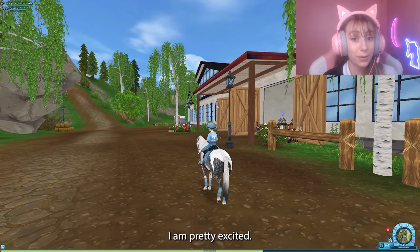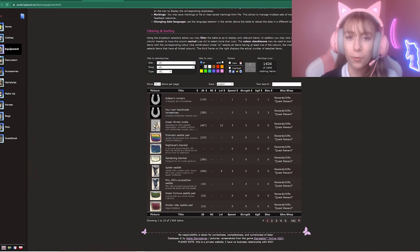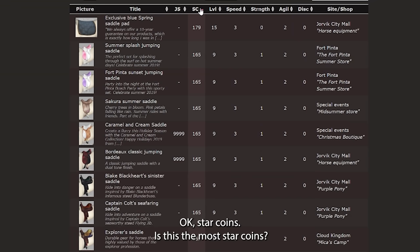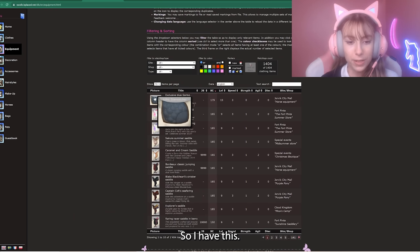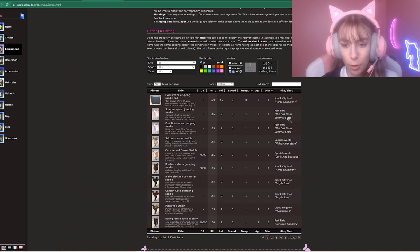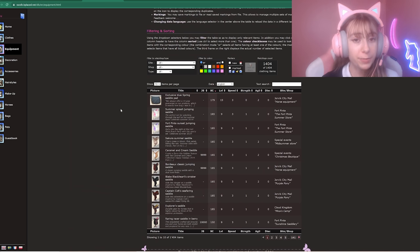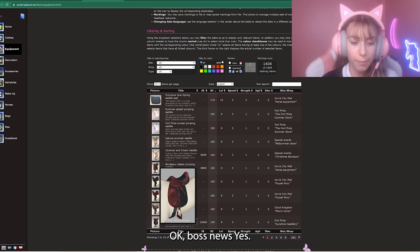Okay, equipment — let's see. I'm more thinking about tack, not horseshoes. So we're going to filter by all and sort by star coins, highest first. Okay so this is the most expensive — I already have this one. We're gonna go to the next most expensive item, which is the Summer Splash Jumping Saddle, a 'Celebrate Summer 2019' item from the Fort Pinta summer store. I have a feeling that's an event store.